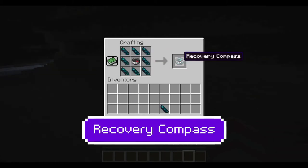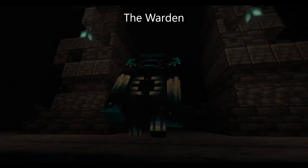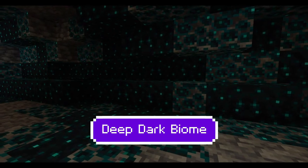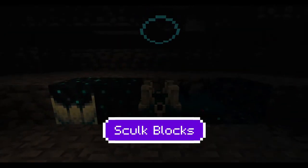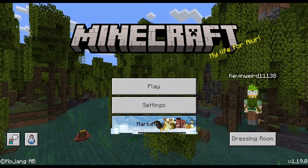Echo shards and the recovery compass, the swift sneak enchantment, the warden mob, ancient cities, the deep dark biome, skulk blocks, and for our final Minecraft 1.19 feature we have the darkness effect.